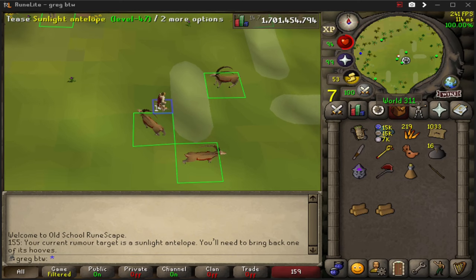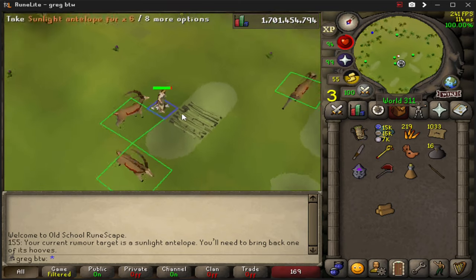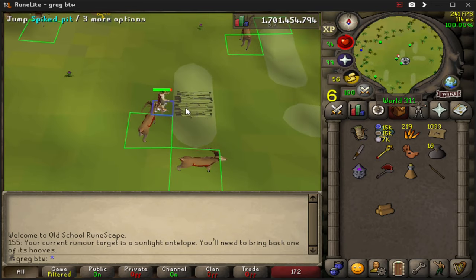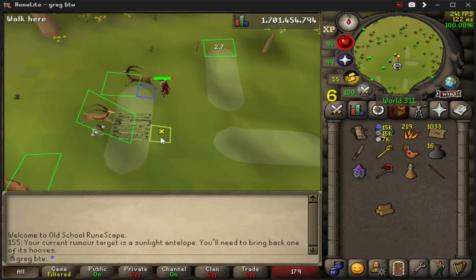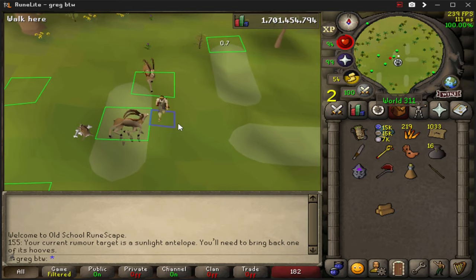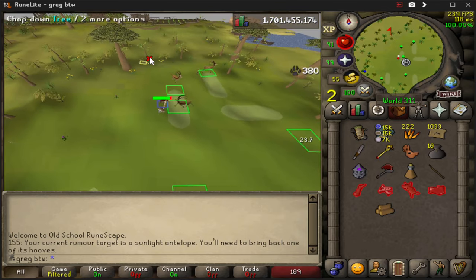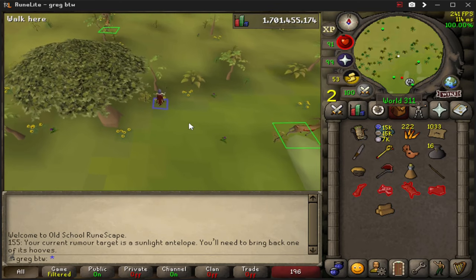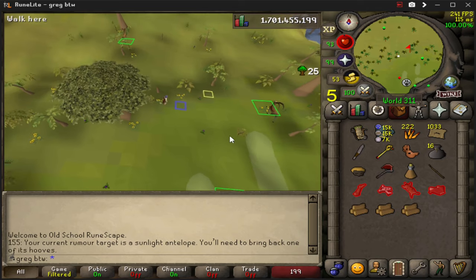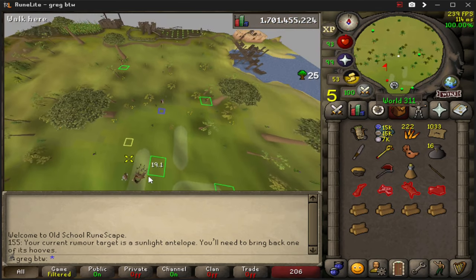A tip for pitfall traps: tease one, get it on you, build a trap, then wait until after it hits you — wait a couple ticks — then go across to avoid the combat delay. You can then tease another one and pre-jump across while the option is still available, then loot it. At that point you can chop more trees while that animation plays, to pipeline two operations and get more efficiency out of your logs.